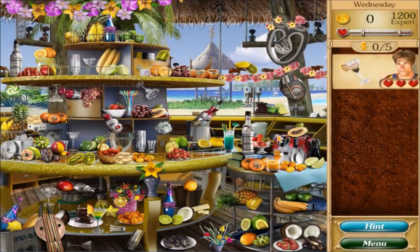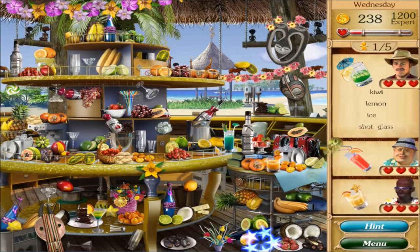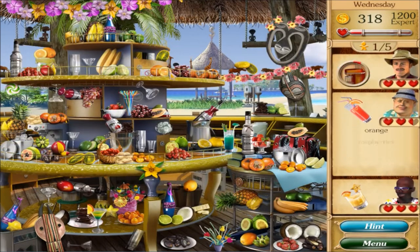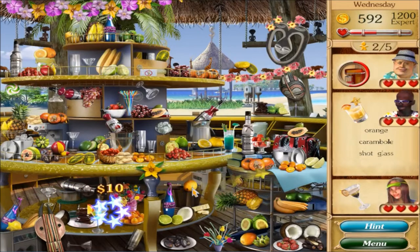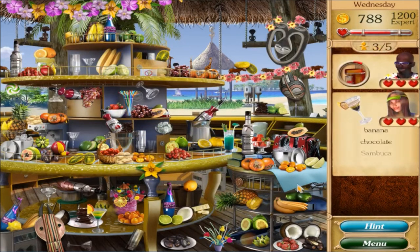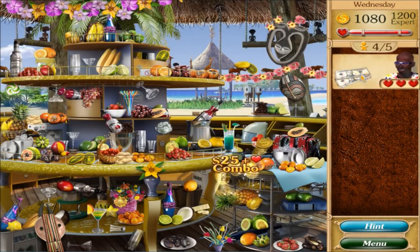If I was just a little faster with the shot glass I would have had it. Banana, chocolate, sambuca, coconut. Kiwi, lemon, ice, shot glass. Need orange, raspberries, strawberries, lime, glass - drain. Need mango, orange - shot glass, drain. Banana, chocolate, banana, chocolate, coconut, sambuca. Coin right there - and there we go!